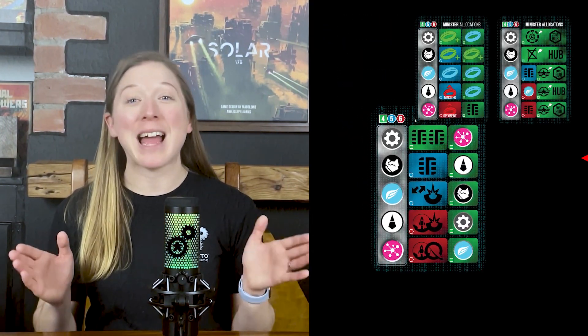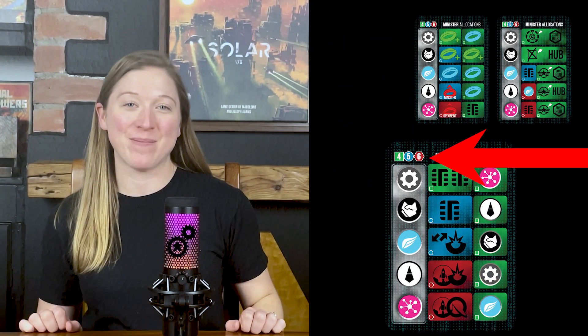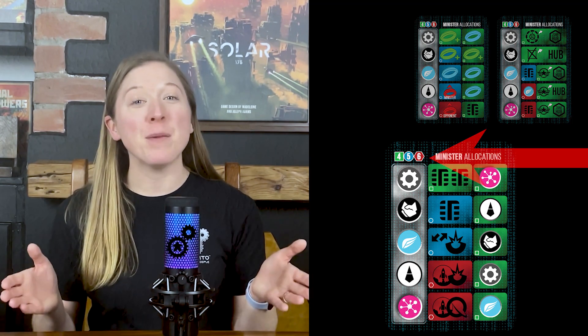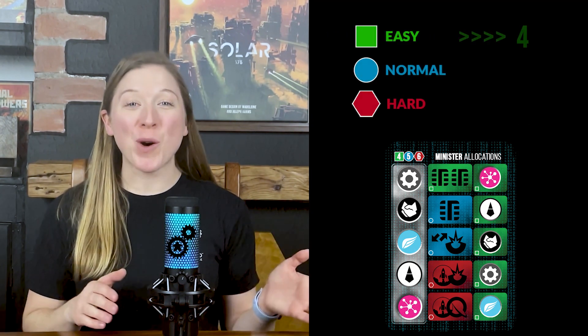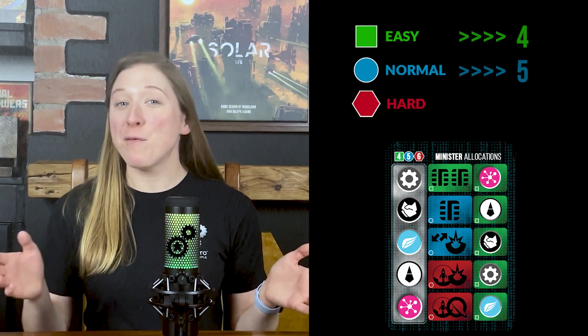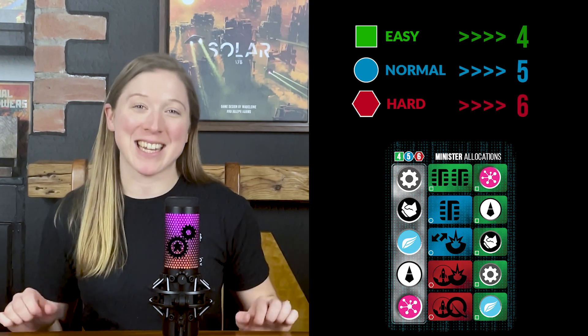Now let's take a look at gameplay changes for solo games. During the draw phase, the AI players will draw a number of workers based on the difficulty level you have chosen to play against. This is shown in the top left of the current active Minister card. Place these workers into the available worker section of the AI player's player board as normal. AI players will draw 4 workers on easy mode, 5 in normal mode, and 6 in hard mode.